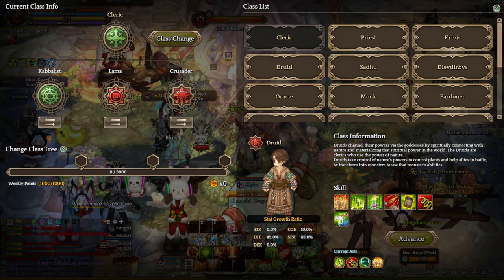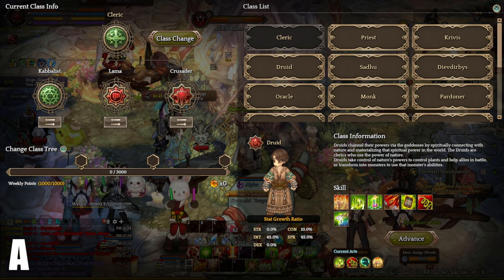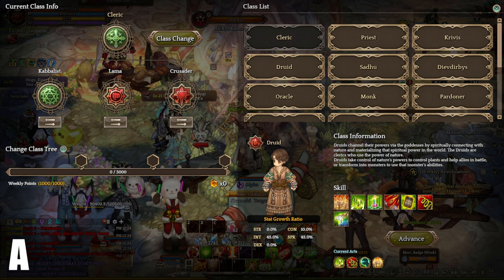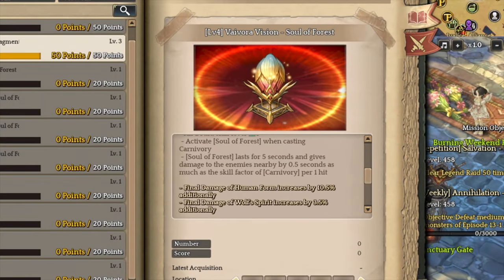Next up, we have Druu class, A tier. Druu is actually a very capable class that can deal damage and heal at the same time. This class is very similar to Krivix but is way better in terms of damage over time effect, class energy, and support. Druu Wyvora applies double damage on top of the current level of Cunnivory. It's not that bad for single target damage but it's extremely overpowered for AoE damage. The level 4 Wyvora effect provides additional final damage bonuses for both Demi-Human form and Wolf Spirit form. It's pretty decent but definitely not game changing.